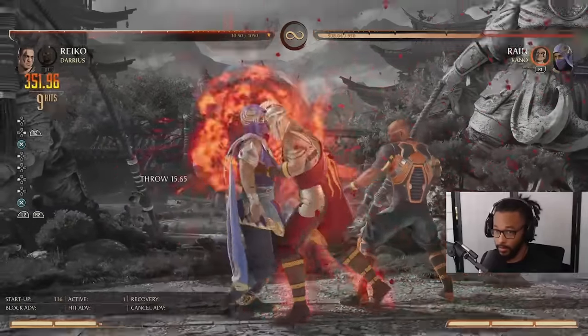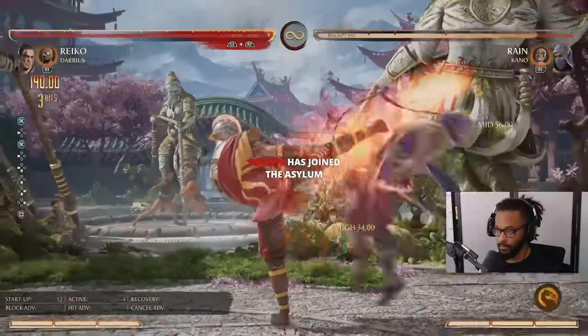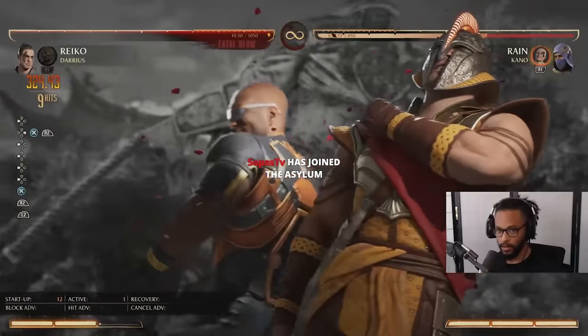Anti-air combo fatal blow route: call Darius, stand three EX slide, stand three fatal blow. Don't jump.